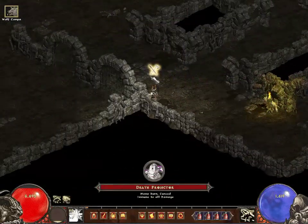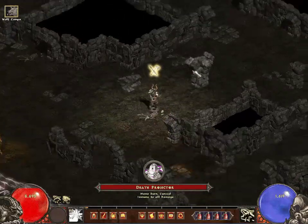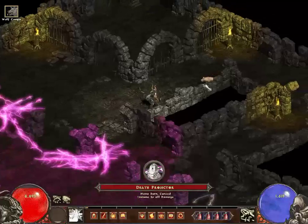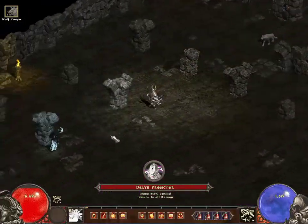The fight itself is quite unusual. The Death Projector is a stationary turret that fires an energy beam in circles around itself. The beam deals a very high amount of damage, annihilating any players caught in its path.